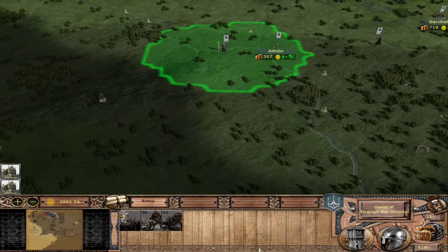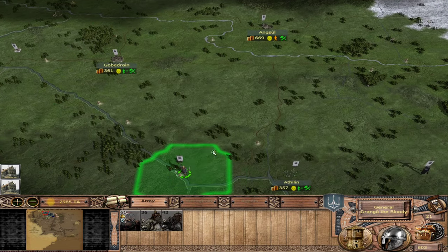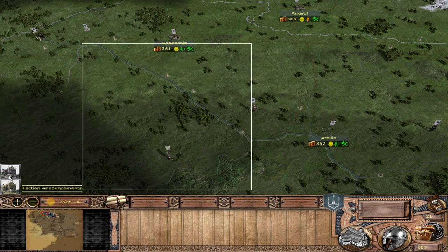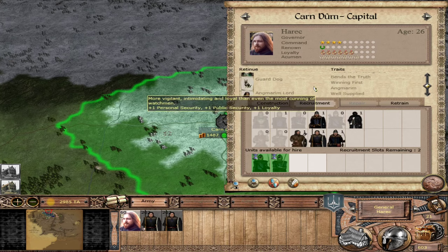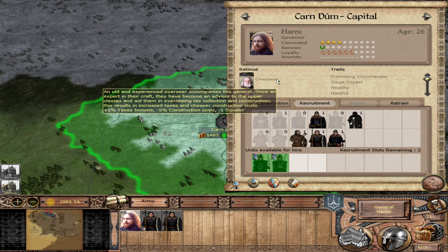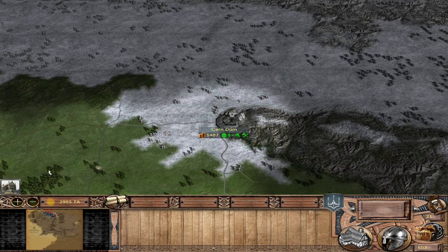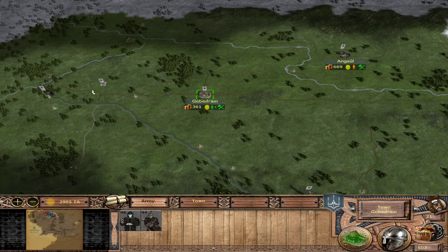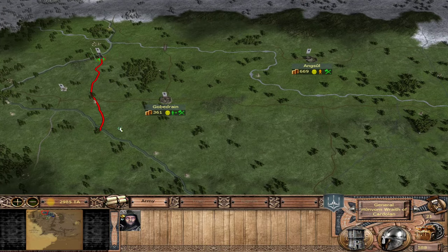That ransom paid for the Watchtower right there - we need to be on our territory, Drangu. We did some faction announcements: Herrick got an Angmarum Lord retinue giving Morale, Acumen, and Troop Training. Architect is good for construction costs, Overseer as well. He'll be good for hanging out in Karn Doom. Governors are now very powerful in this version. Let's have Hoonborn put one more Watchtower up there.